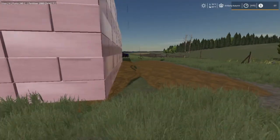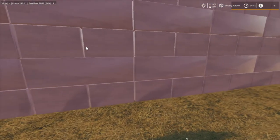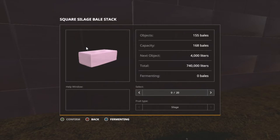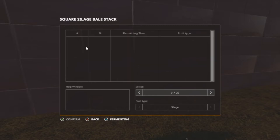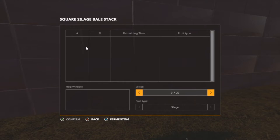It's been one heck of a morning. Had a low tire, had to get it aired up. We got 155 bales, 168 capacity - not too far off. 740,000 liters. There's nothing in there - I guess they're all silage. They don't have any remaining time, no percentage. Cool, we can make TMR now.